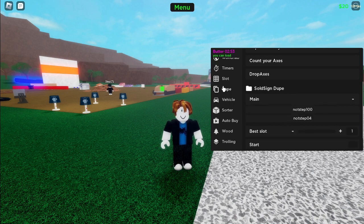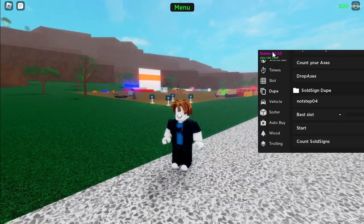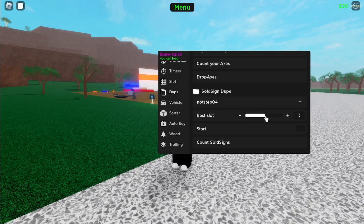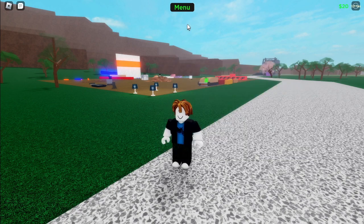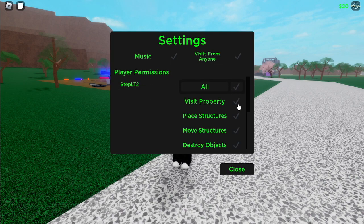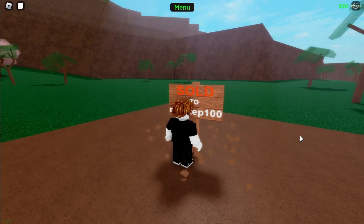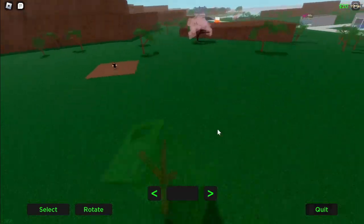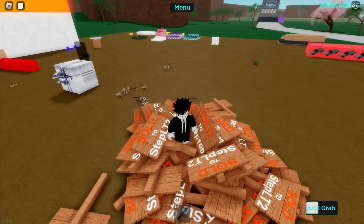Now select where you want to teleport the sold signs. For the best slot, please select your slot with only one data size. Before you hit start, make sure that you and your friend or alt is whitelisted. Then just click the start button to start duping, and it will automatically free land and teleport the signs to your friend or alt.